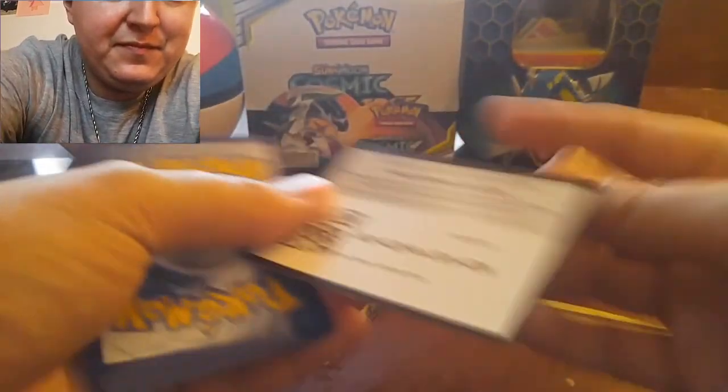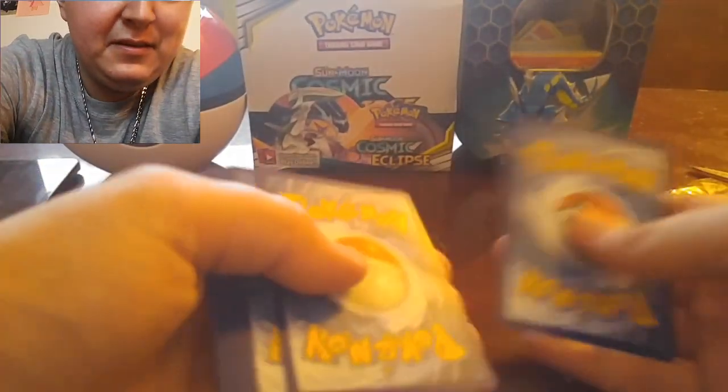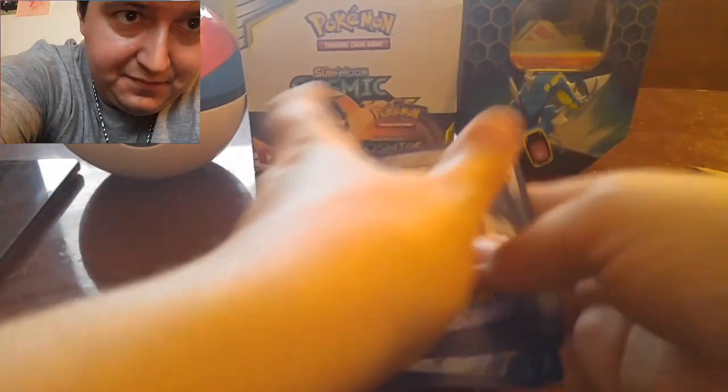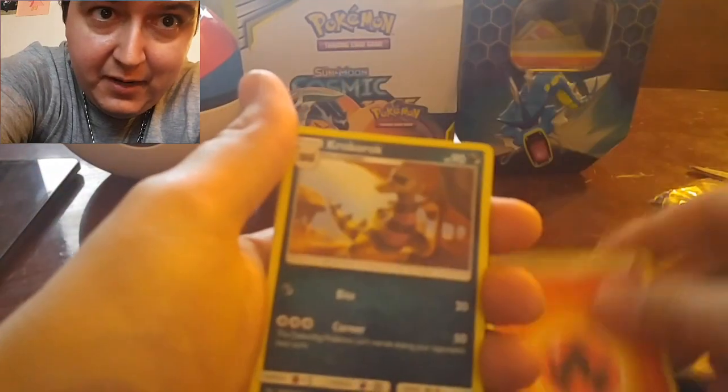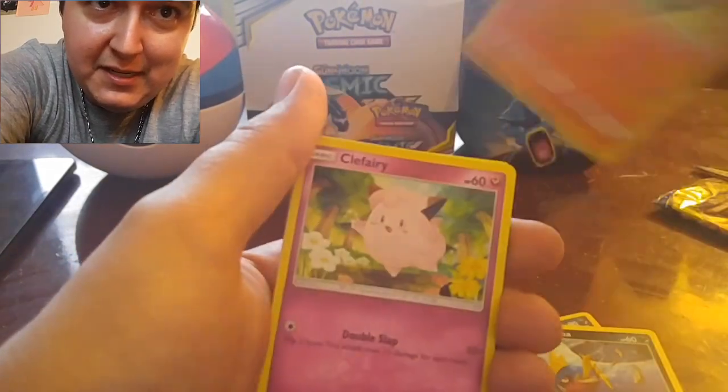Now I'll put all these guys in. What number are you? You're a secret, right? Howdy. Alright, fire energy. We got a Croconaw. Graveler. Hitmontop. Atkins. Carbuncle.